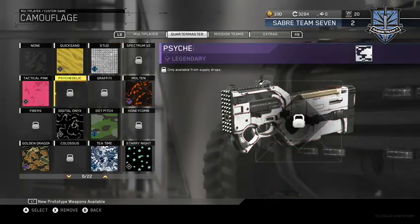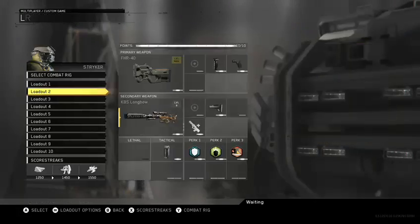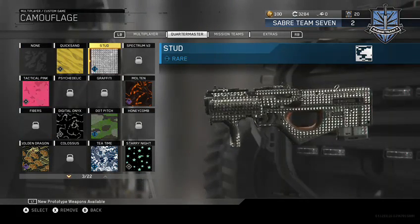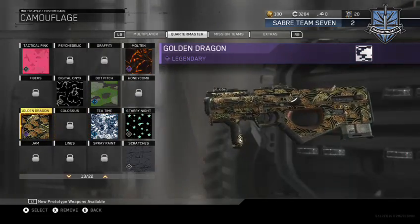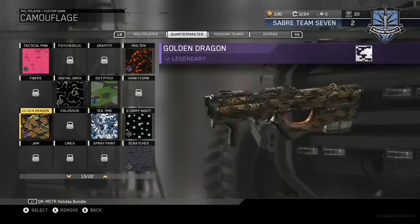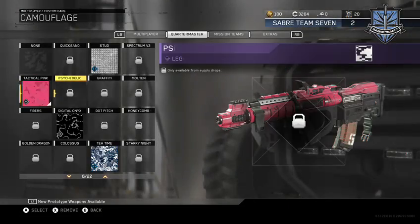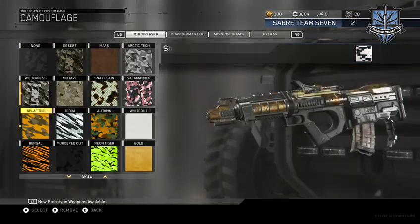There's some machine guns — we almost have every quartermaster item, I just want a better gun than this one. So you can see it's kind of like mini diamond from BO2. We got this one — golden dragon. And we also got Stud, I don't really pay attention.